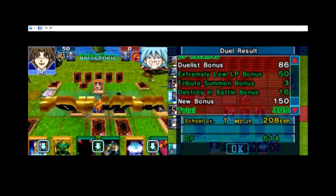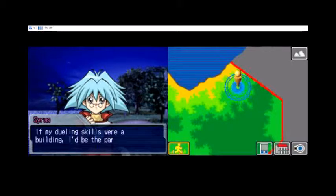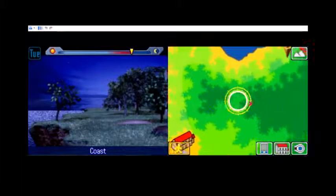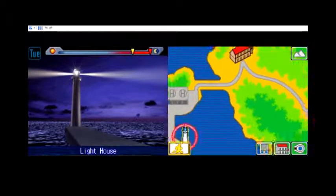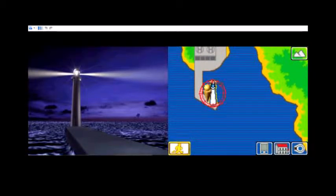Jeez, that was closer than I would have liked. My dueling skills? If I were a building I would be a parking lot in the basement. There's somebody over there. I want to go to the lighthouse before this episode is over, just to see if there's something there. There's generally some plot here. It's a male stranger.